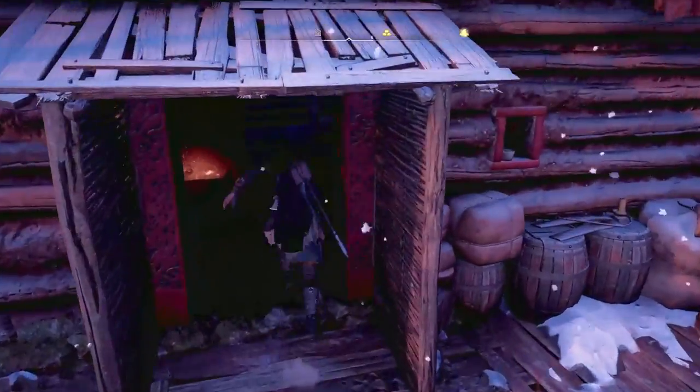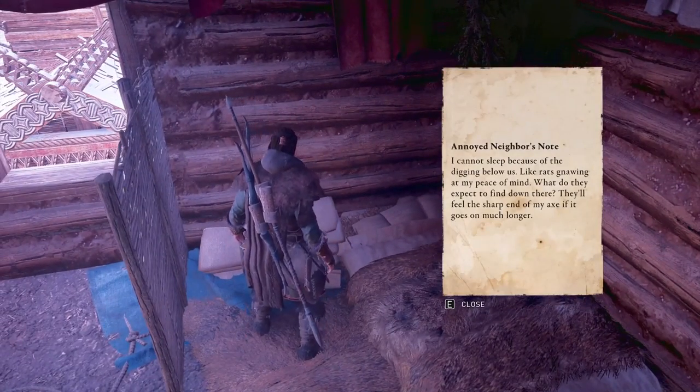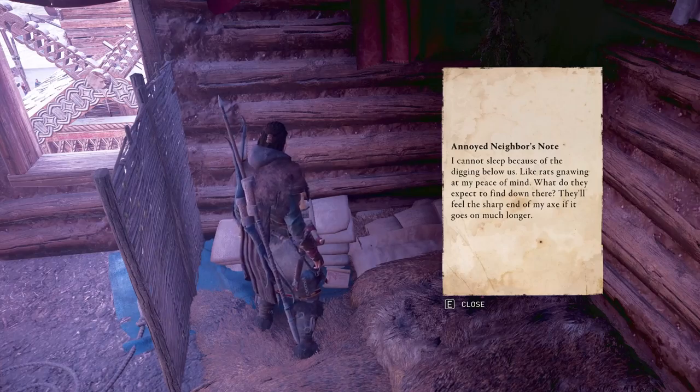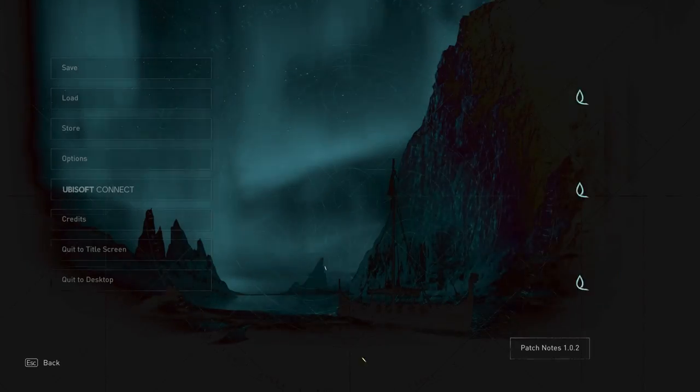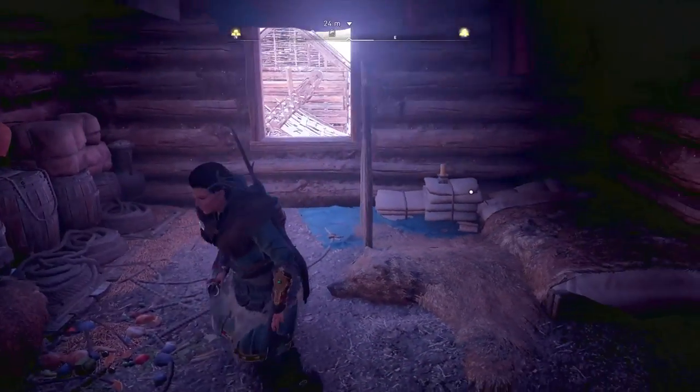If you go into this house here, you'll see there is a note. The note says 'I cannot sleep because of the digging below us, like rats gnawing at my peace of mind.' So it's something deep in the ground, literally down below us.